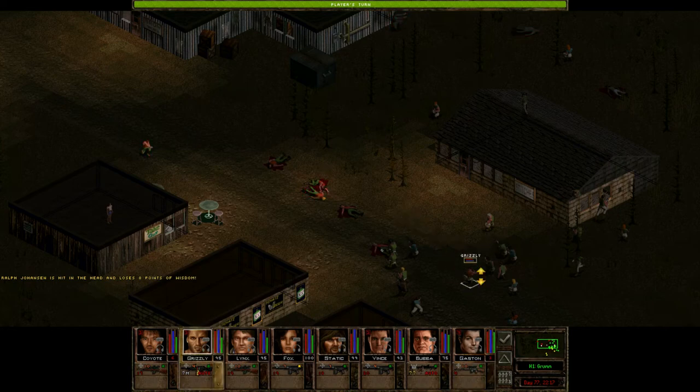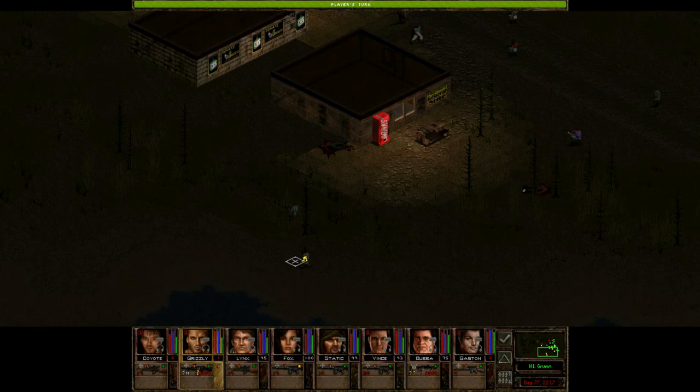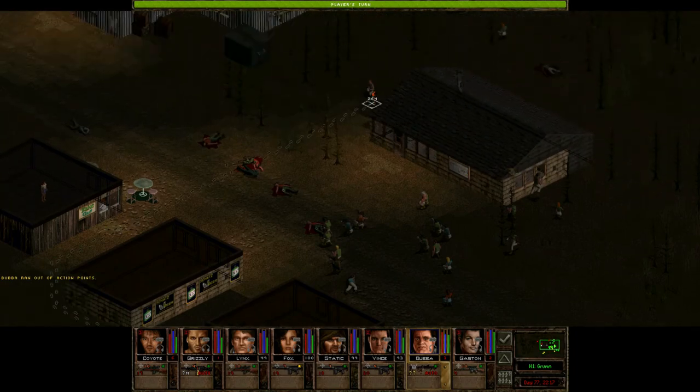Gaston is still super deadly. I don't want to open up with automatic weapons fire from behind those guys — call it best practice — but something about it just seemed a little bit dangerous. Whether or not I planned it, somehow Bubba and Lynx have ended up as like the denim duo down here, in jeans and presumably jean shirts, kind of flanking around.